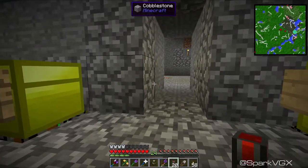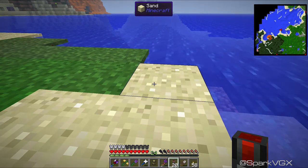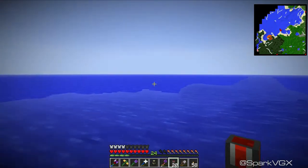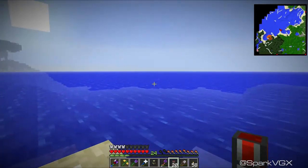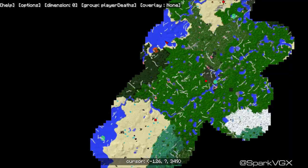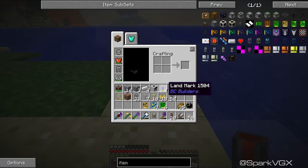I want to put this out over the ocean so it doesn't mar up the land. I doubt I'll be over this way in a while. My base is there — it's not too far away. There's a nice little village over there — that's where I got the emerald, had to trade it for some wheat. So quarry can sit there, but we're going to need a landmark.